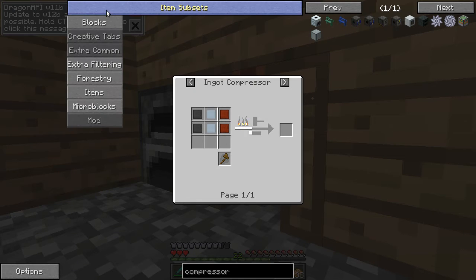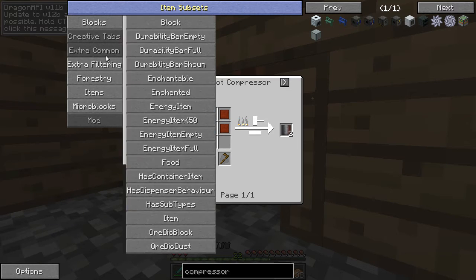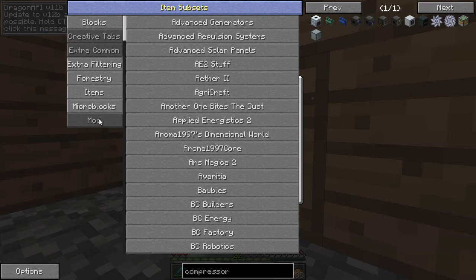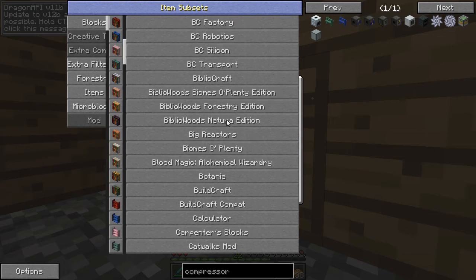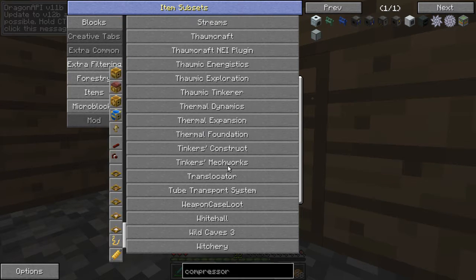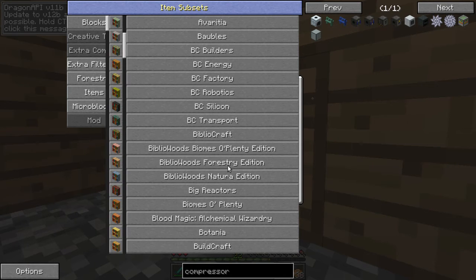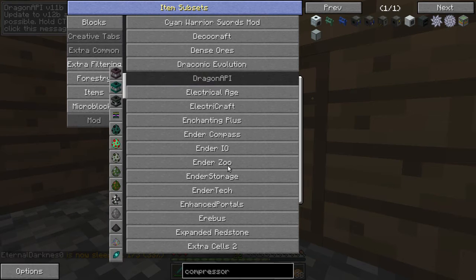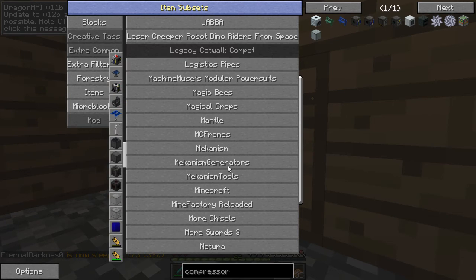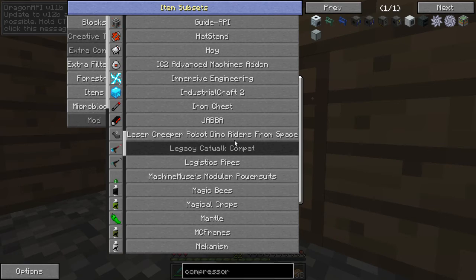I haven't hidden any of these, have I? Let's check — under hidden mods I've got two mods hidden right now: dragon API and catwalk. Catwalk is something we just installed, so that's going to be kind of cool — we'll have to see how that goes.